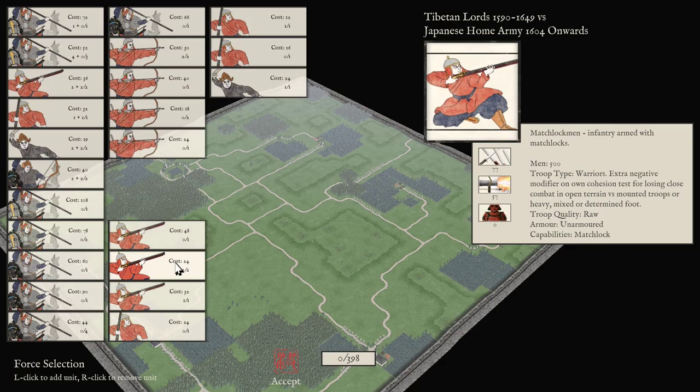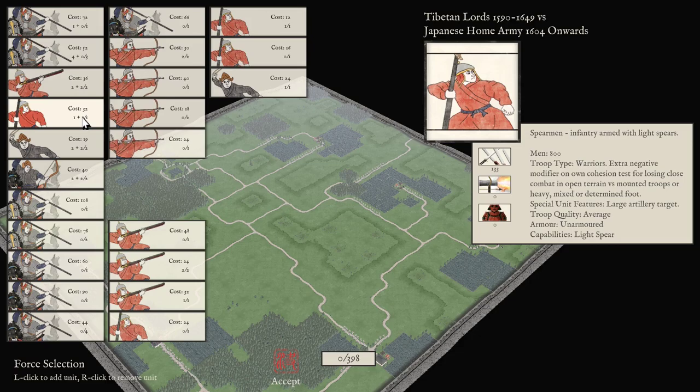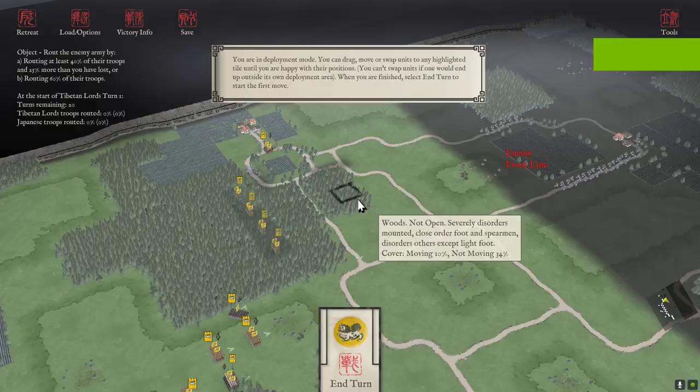The cheap Tibetan warriors can move quickly but are unarmored — many of them are raw. Some have matchlock, some have bow. The melee-oriented ones have light spear, so they have an impact capability but no actual melee capability. Should be interesting.